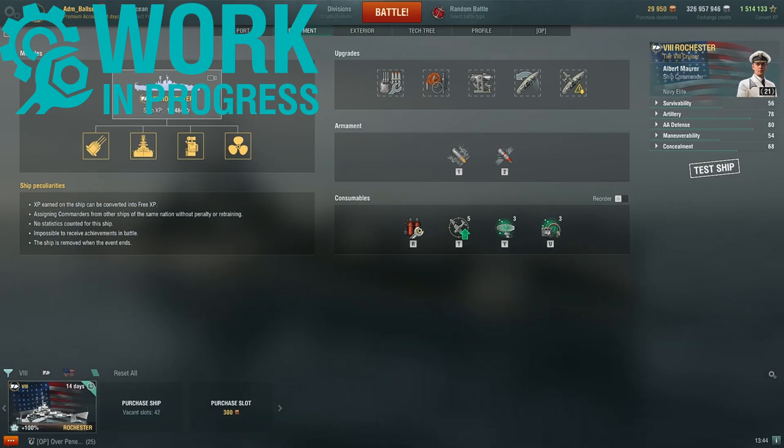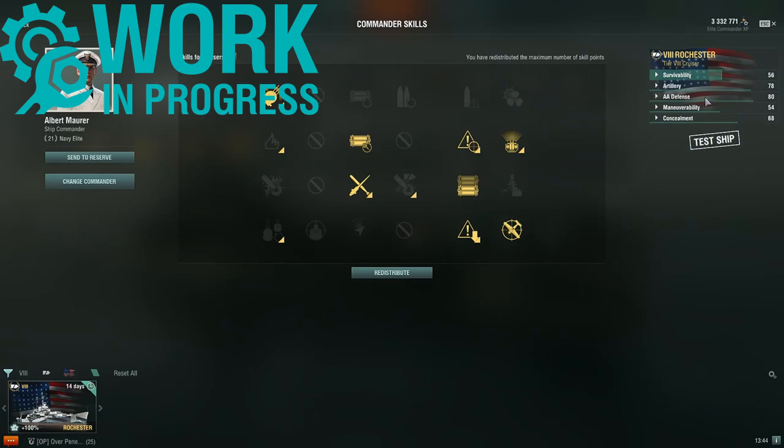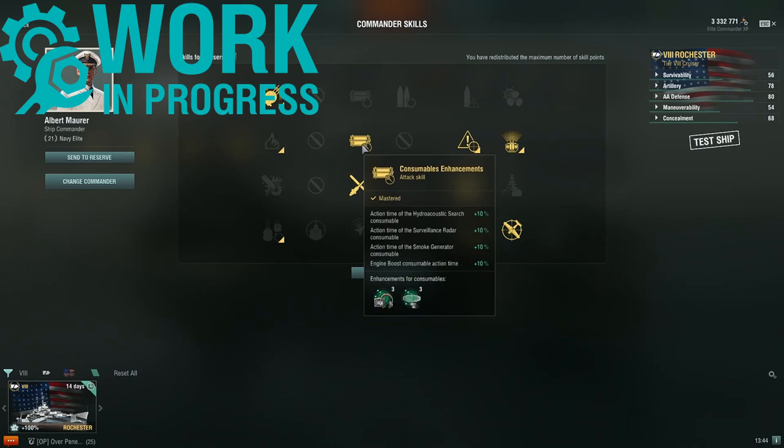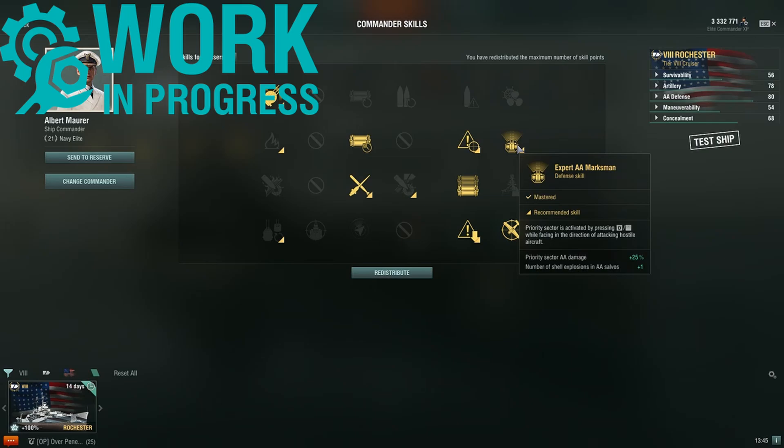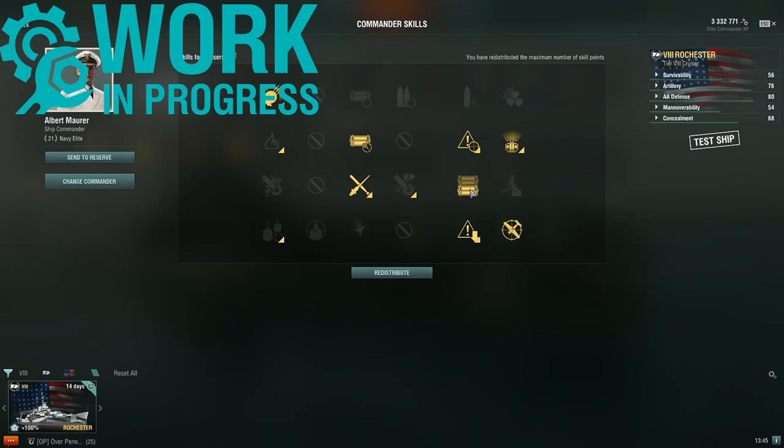No repair party. This is the build I'm currently testing. I'm boosting the consumables with Superintendent, and running Priority Target, Expert Marksman, Adrenaline Rush, and Concealment Expert. I'm also running AA Gunner — just currently testing out a strong AA setup.